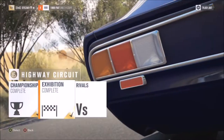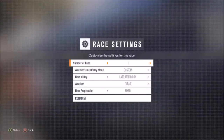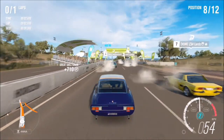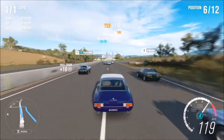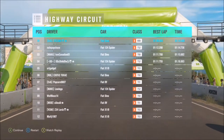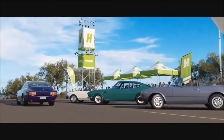I went with my Fiat Dino 2.4 Coupe purely because I've raced it a few times in A-class and it's a good car. I went to the Highway Circuit for one lap — very quick, very easy. If you didn't win the race in the co-op event but you win this one, you'll complete the third challenge too. All you have to do to win the Jaguar XJ 220 Horizon Edition is win a race in an A-class car — it's a very simple, very quick challenge that won't take you more than two minutes.